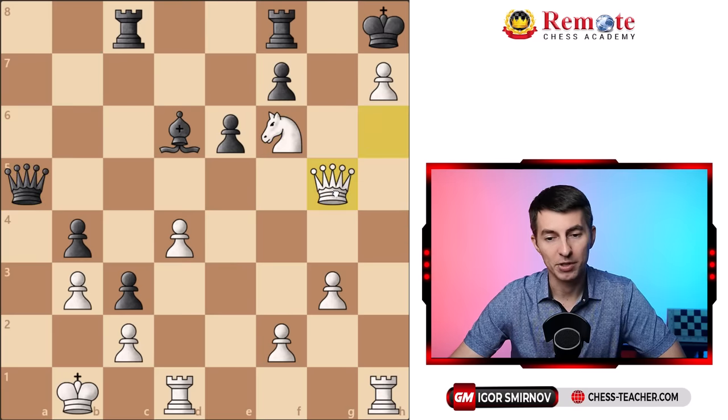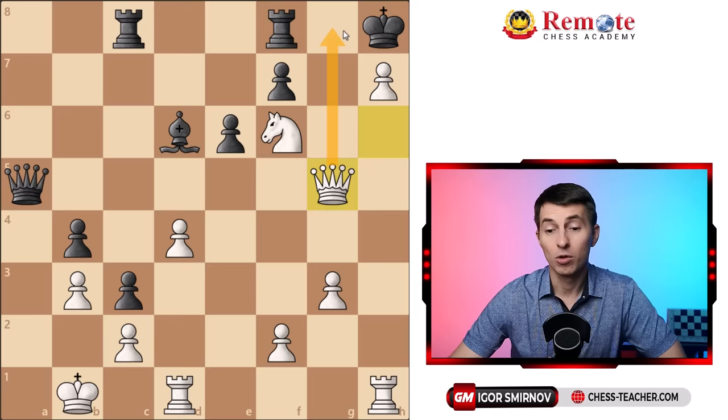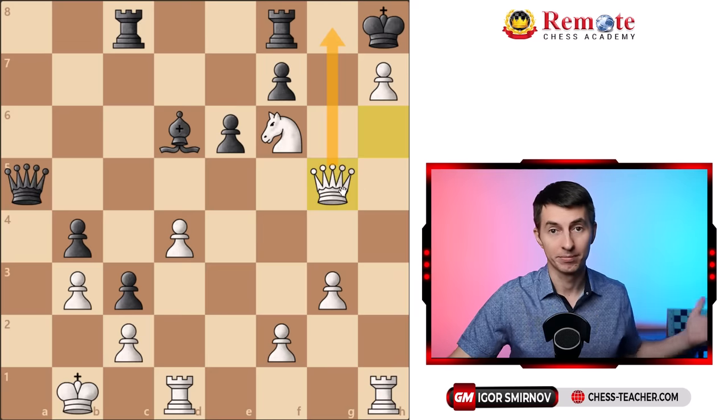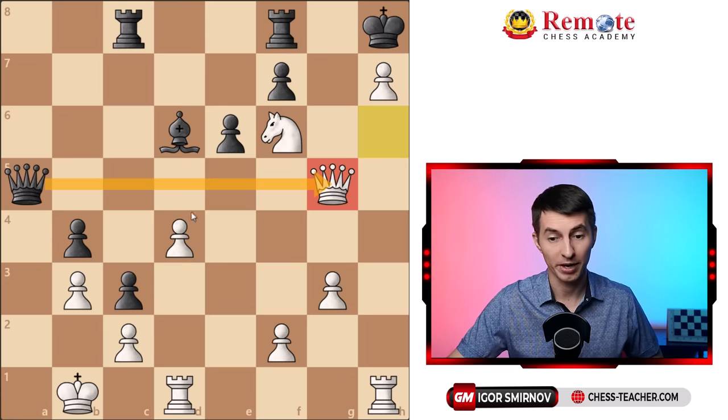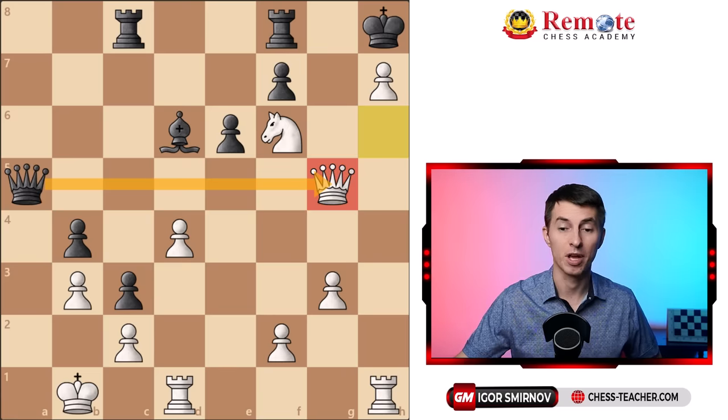Instead, white decided to grab this pawn on g5, because he thought that it sets it up for queen to g8, which would be a beautiful checkmate in two. But there is only one note here to be made: it hands a queen in one move. So black captured the queen, and it's game over — now black is winning.